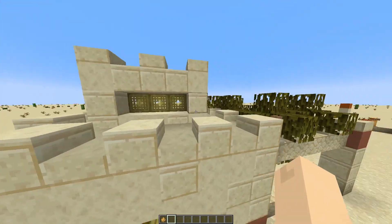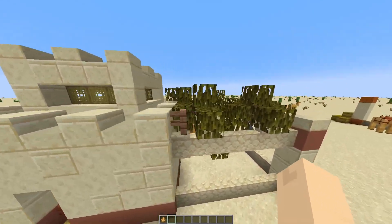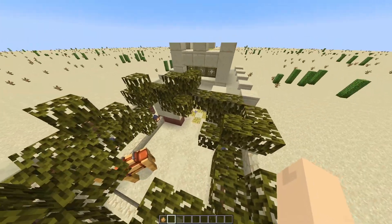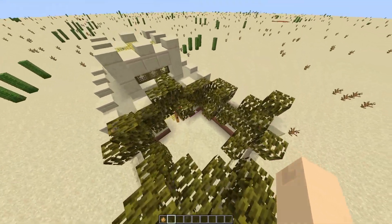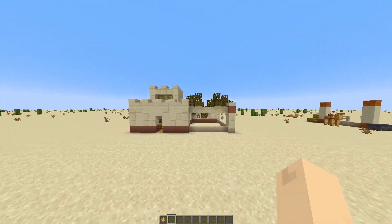I have the outdoor area, and I decided to add some nice — maybe these are some kind of desert vine going along here. I think it looks really nice; it adds some greenery to an otherwise kind of bland desert palette.